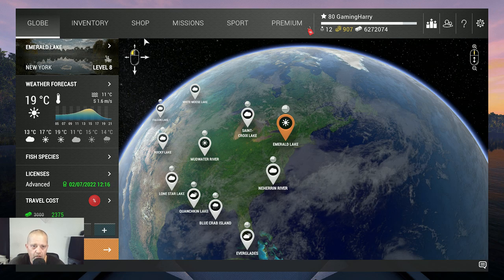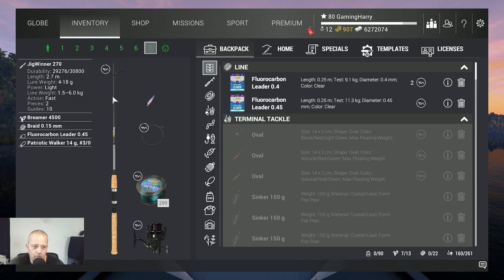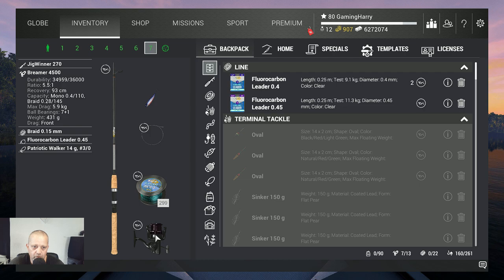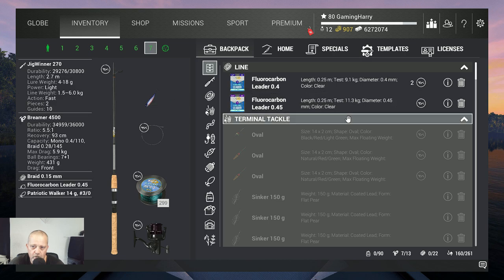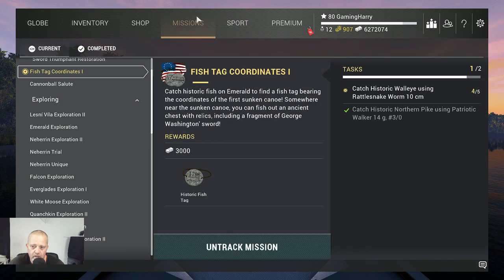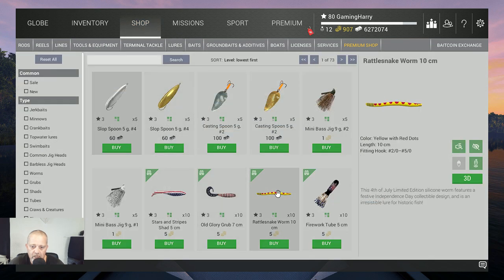For gear, I'm using my Jigwinder 270 — a six-kilogram rod, heavy enough — with the Bremer 4500 reel at 5.9 kilograms, braid 0.15 at 6 kilograms, fluorocarbon leader 0.45 at 11.3 kilograms. Of course I have the Patriot Walker and the special Rattlesnake Worm lure — the yellow one with the red dots.